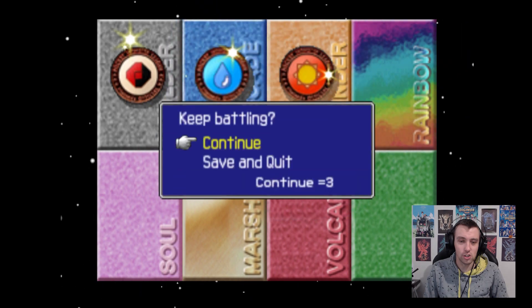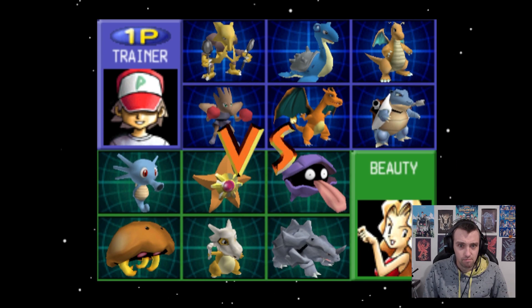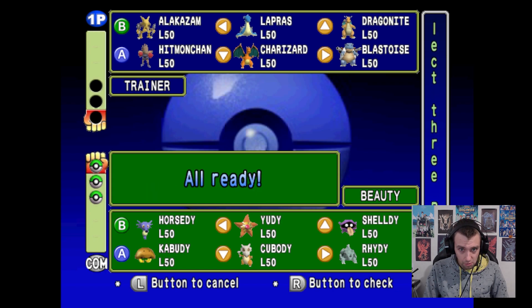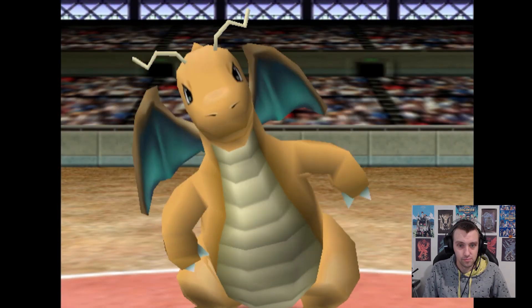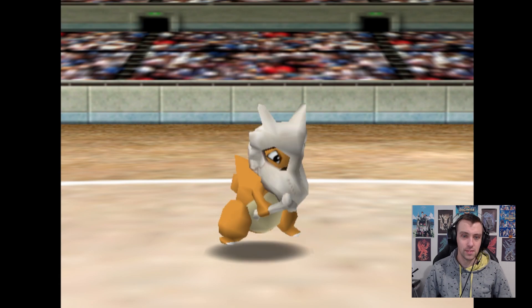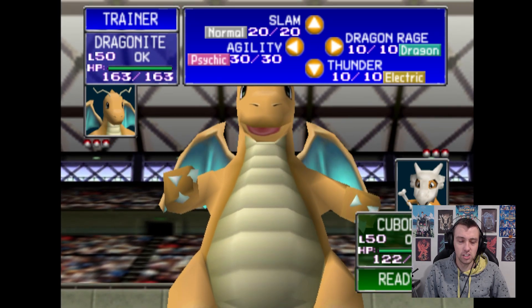Thunder Badge - next up, Rainbow Badge. Here we go, it's a Beauty trainer. She's got some ground stuff. I'm going to bring out Dragonite first. Hopefully she throws out a Water type first, because Dragonite knows Thunder to destroy them. It's Cubone - depends how you want to pronounce that. Let's just hit him with something - obviously not Thunder, that won't be very effective. Let's see how Dragon Rage does.